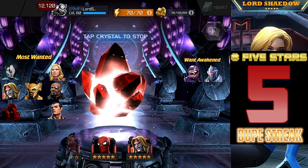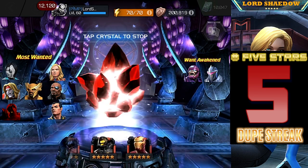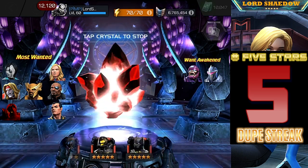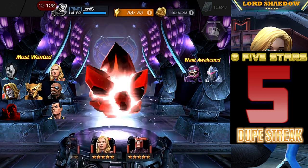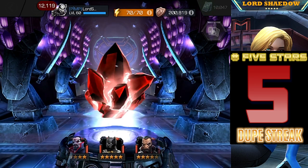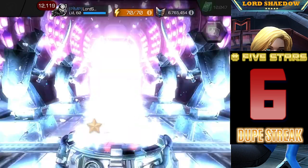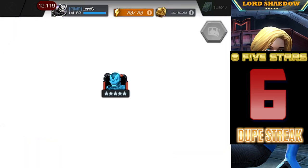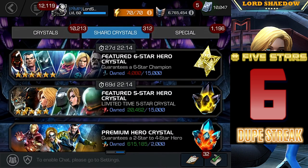Alright, let's spin this. Here are the champions I want most: on the left are champions I do not have — if I got Domino or Omega Red, they're going up to rank five. I have a generic I'd use on Omega. Heimdall, Void, Namor, Nick Fury, or Captain Marvel would all be great new champions. On the right are champions I want to awaken. Slowing down... looks like a first-time awakening — Iron Patriot. I wasn't upset when I got him the first time either, because new champion.